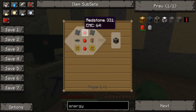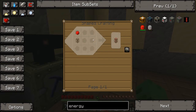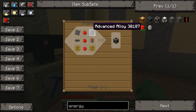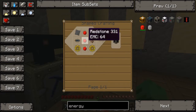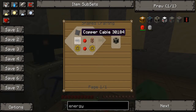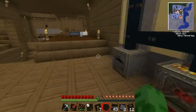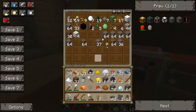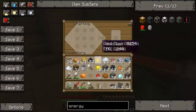Energy link — spelled that wrong. Energy link. Redstone. How do you make this? It's transport pipes: glass, wood, glass, wood, glass, glass. Put redstone next to that, gold gear. All right, I'll work with that.